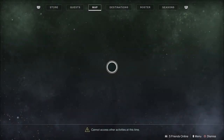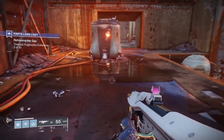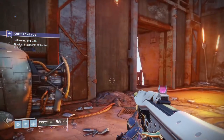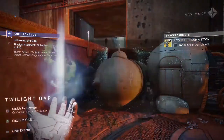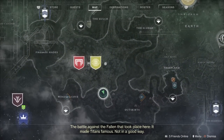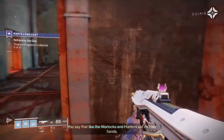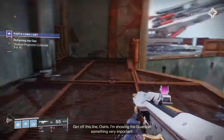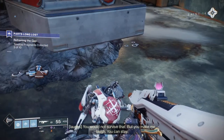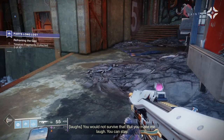And again on the map just in case. I didn't know I'd be doing a voiceover for the whole thing, but I will shut up because there are little story parts that pop up. You're gonna go right in the center room from where you were and find this guy hanging out. [Story dialogue] The battle against the Fallen that took place here made Titans famous. Not in a good way. You say that like the Warlocks and Hunters sat on their hands. Get off this line, Osiris — I'm showing the Guardians something very important. Make me. You would not survive that, but you made me laugh. You can stay.